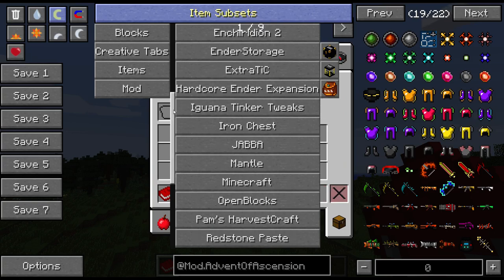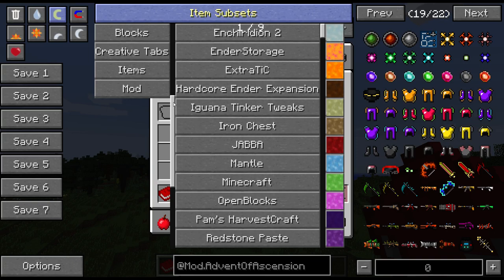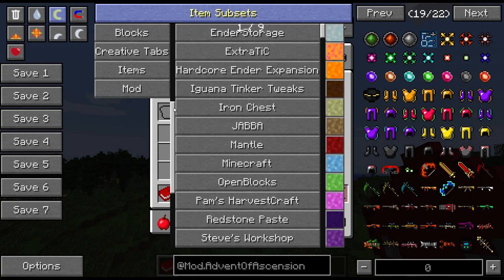Back to the mod list. Ender Storage, Extra Utilities — which is awesome, it was just updated. It now supports Advent of Ascension stuff, so now you've got Molten Limonite, Molten Rosite, and similar materials. You can make Tinker's Construct weapons and tools out of the metals that Advent of Ascension adds. Which is cool.